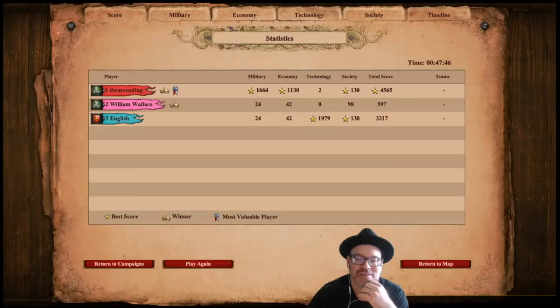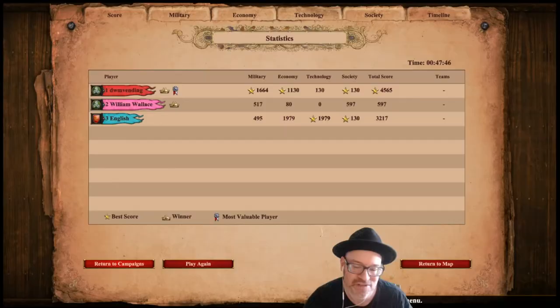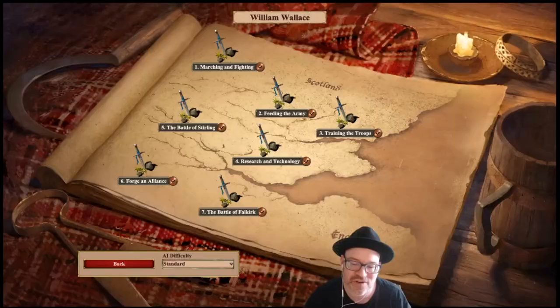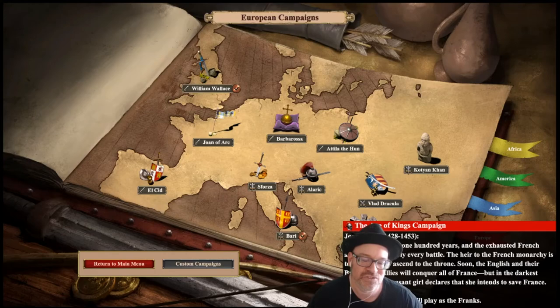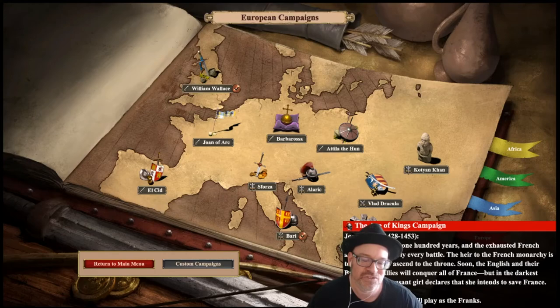That's it - that was the last mission. You now know how to play Age of Empires 2. The tutorial didn't explain every single thing, like Imperial Age specifics, but you know about 98% of the game. The William Wallace campaign is really good for learning. Next, I'm going to play the Joan of Arc campaign - I'll give you a quick preview. That will be next on the list, followed by other campaigns like Barbarossa, Genghis Khan, and more.